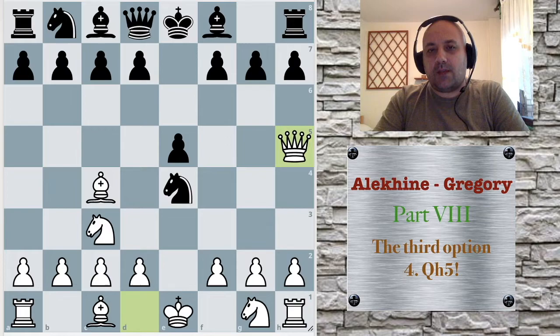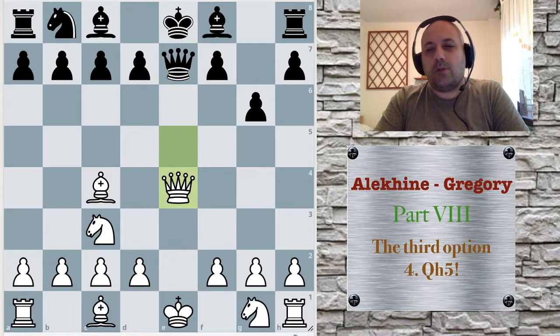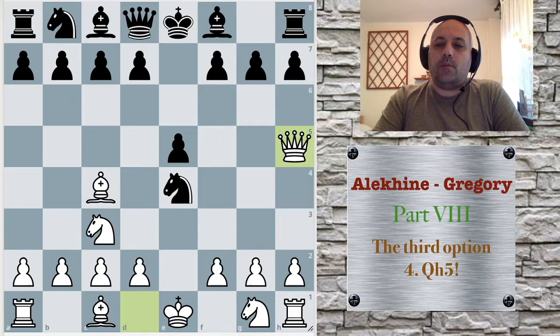f7 is attacked. Let's say g6. If g6, we just win material. We can choose either to take the exchange on a8 or simply take this knight and have a winning position.